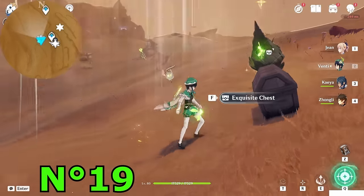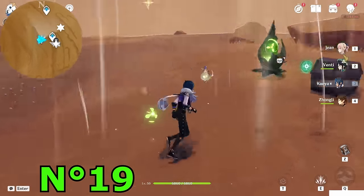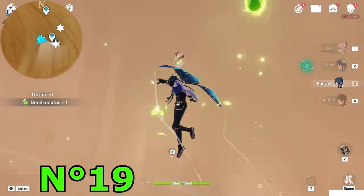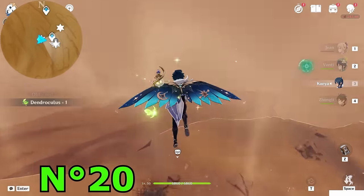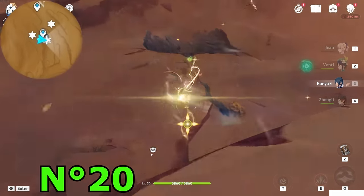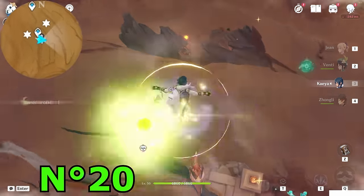Hit them — that one up, that one up, this one up. A chest will spawn and a current will be created, so just use the air current to fly up and get it. Took this one — from here watching toward this direction and drop down. You will immediately see the next one on that tree. These two are really close and really easy to get together.